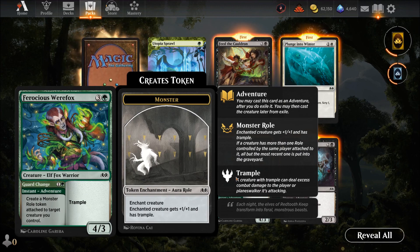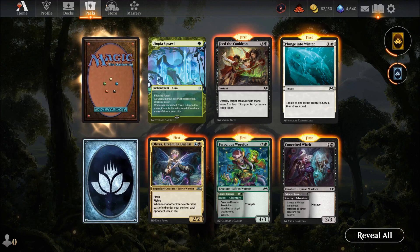Four mana four-three — good for a Witch or Fox creature. It has trample. Create a Monster role token attached to target creature you control. Combined with the Grand Charge instant, that's a good solid card. Conceited Witch has menace — three mana for a two-three, always good, and creates a Witch role token. Price of Beauty — pretty good boggy cards if used in the right decks.